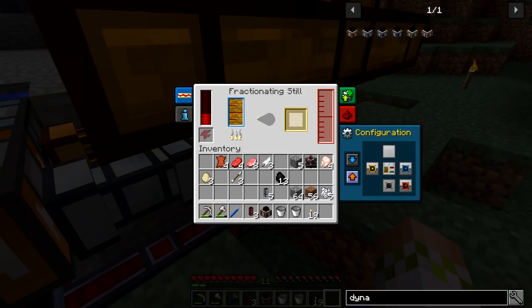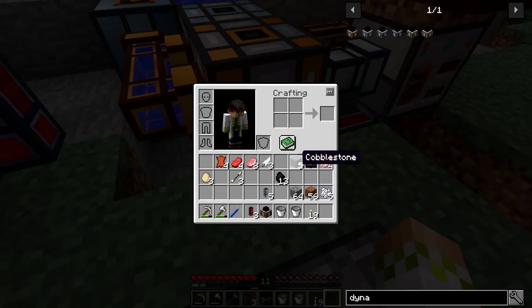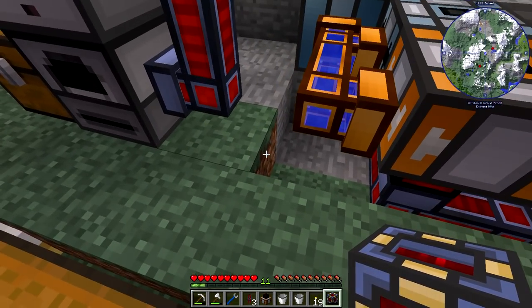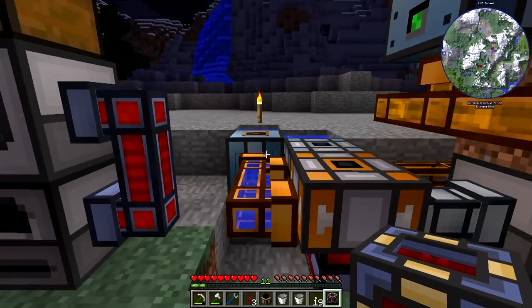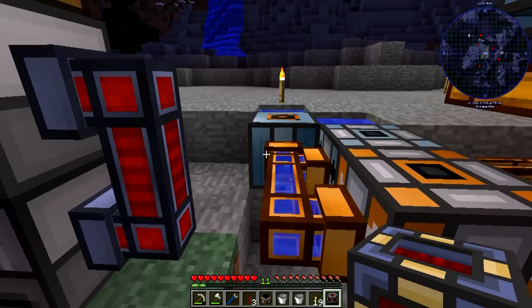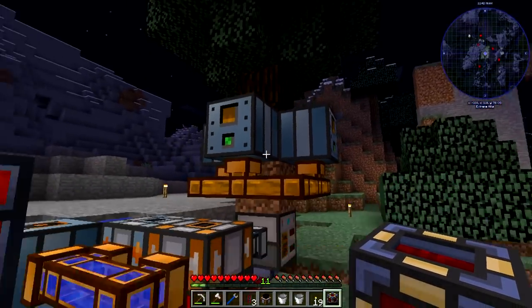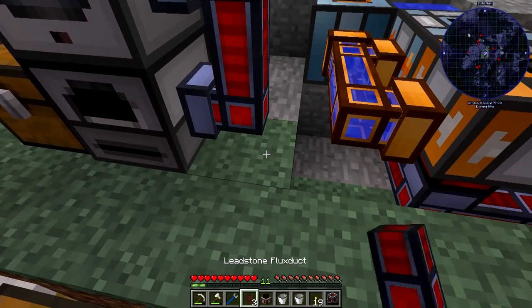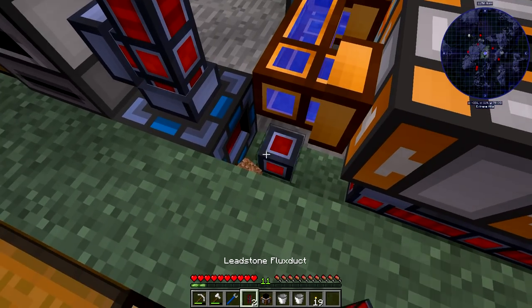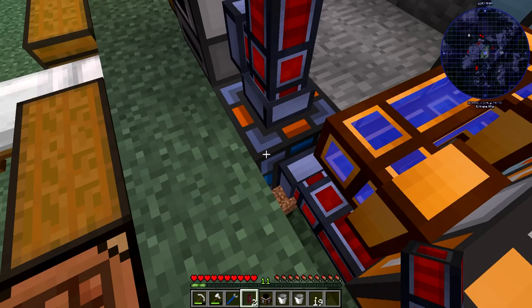Now all we have to do is hook up the energy cell — that can pretty much go anywhere. I think the best spot would be right here, underground-ish. The fluid ducts go on top, and then I can put this right behind it. The input should be on only one side. There we go — get all these to output. Now these should be getting power from this, and eventually this should start getting power. You can see right here it is getting power because this finished. We've got tree oil in there and it is in fact running.